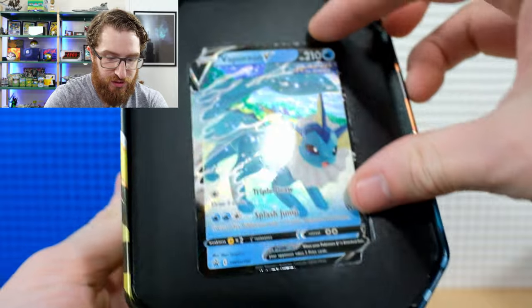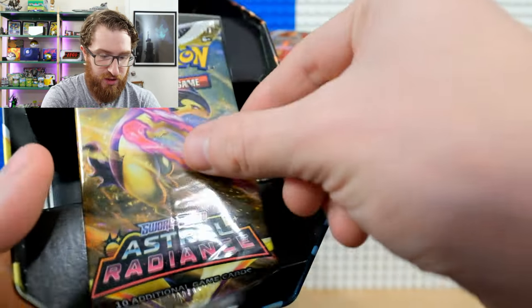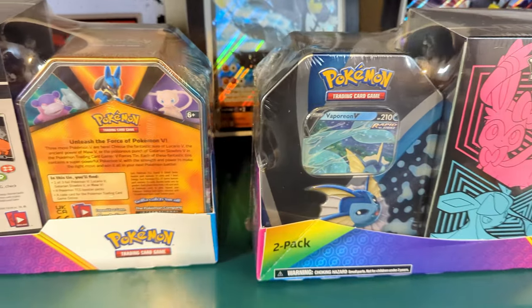Let's dig into these and see what we can get. I'm going to start with the Vaporeon tin, which also features Sylveon, Glaceon, and Espeon on the box art — there are two different box arts for the Elite Trainers so you get all the Eeveelutions. The Vaporeon V tin comes with a promo Vaporeon V card. The packs inside are Astral Radiance, Fusion Strike, Evolving Skies, and Evolving Skies — a good assortment.